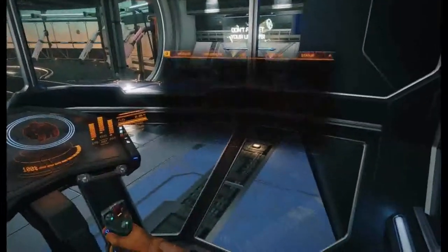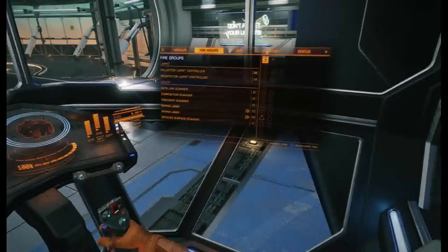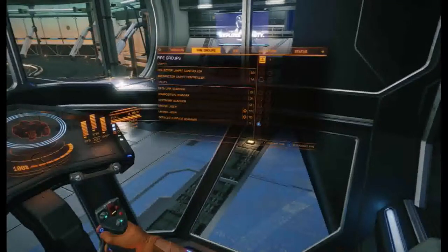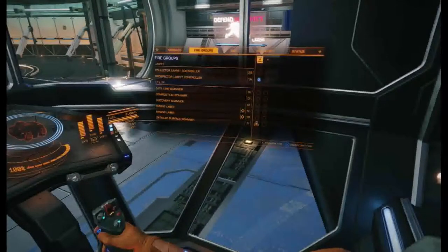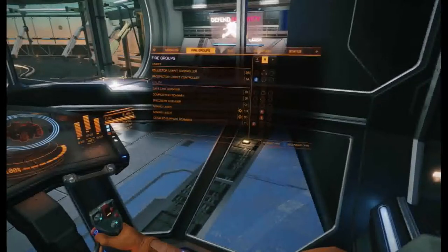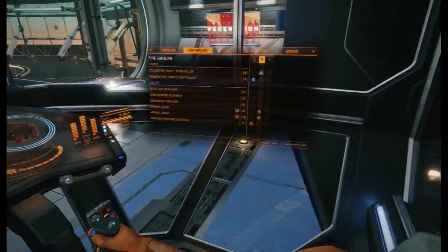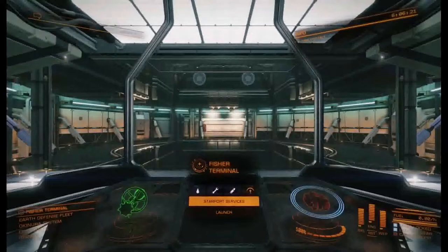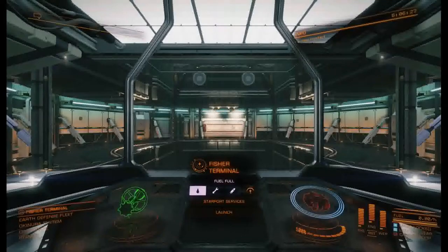Next step is to set our firing groups. I recommend having one firing group with your detailed surface scanner and prospector limpet controller together — set that to group 1. Your next group: put the mining lasers on primary fire and your collector limpet controller on secondary fire, both in group 2. If you had a second collector limpet controller, you'd also bind it to group 2.